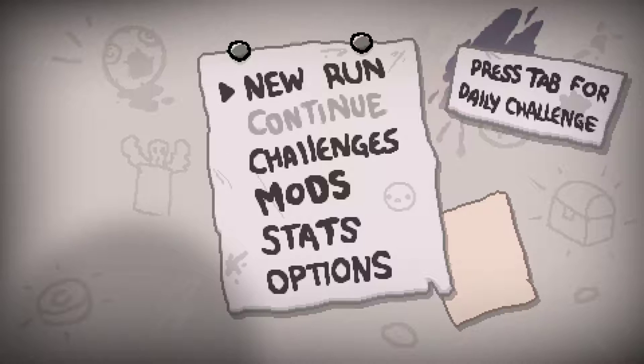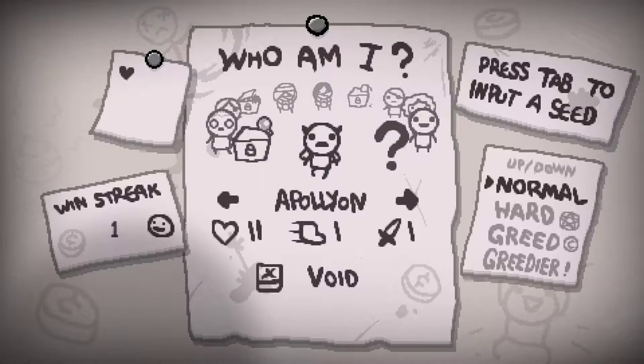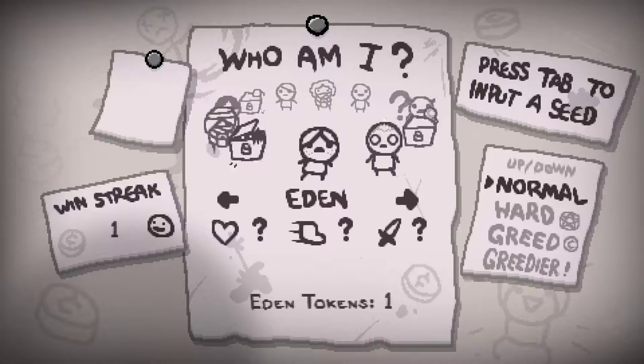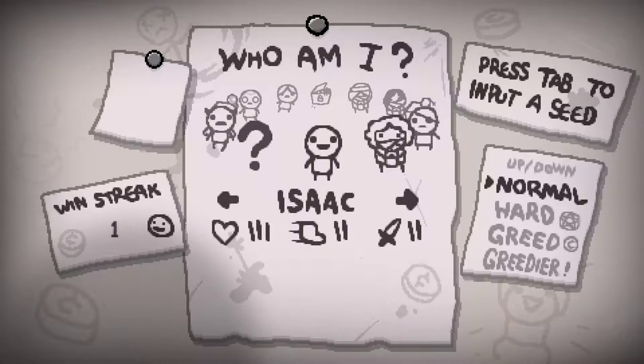Hello guys, it's RetroGamingNow, and we're back with the Binding of Isaac Afterbirth Plus. So we defeated Mom's Heart for the first time in the last episode, and I think we're just going to do another run and try out a new character. We did Apollyon last time, we've done Isaac. But we also unlocked Cain, Lazarus, and Eden all at once. So let's start with Cain.